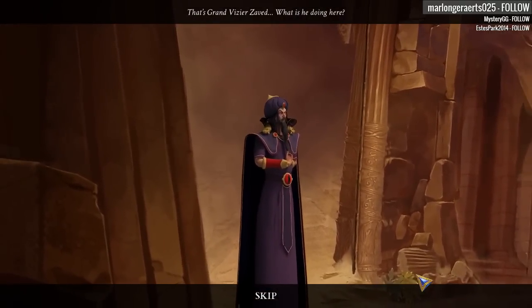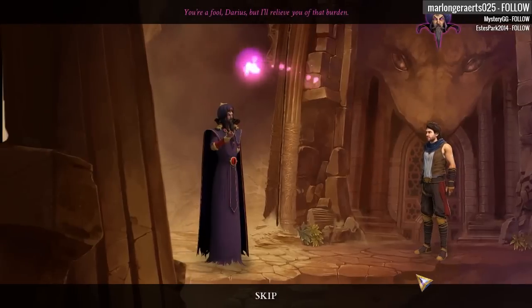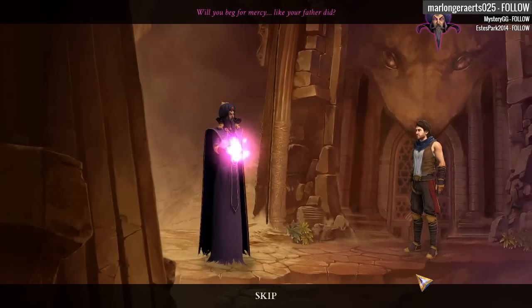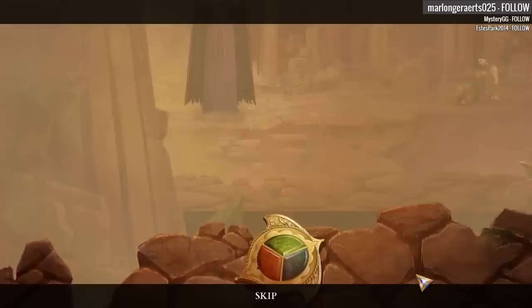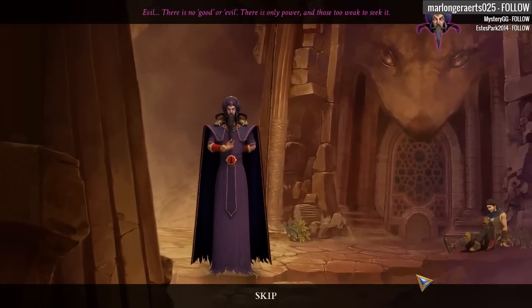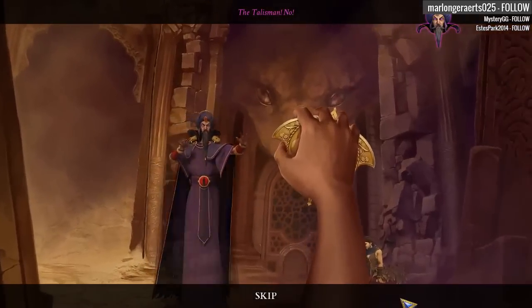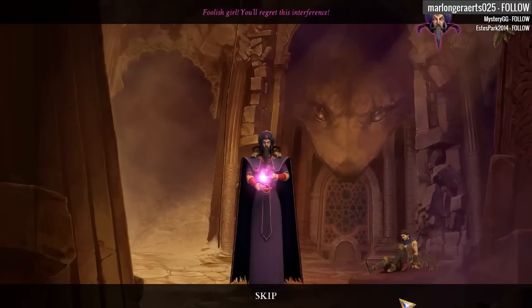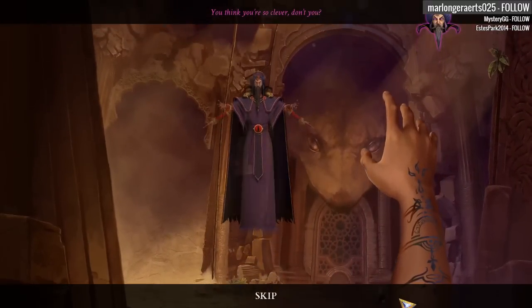That's Grand Vizier Zavet. What is he doing here? Step away, Zavet — what you're planning to do is just evil. You're a fool, Darius, but I'll relieve you of that burden. Will you beg for mercy like your father did? Enough! Evil? There is no good or evil — there is only power, and those too weak to seek it. I need to do something quick. Grab whatever this is — the talisman! No! What is happening to me? A foolish girl — you'll regret this interference. How did I do that? You think you're so clever, don't you?